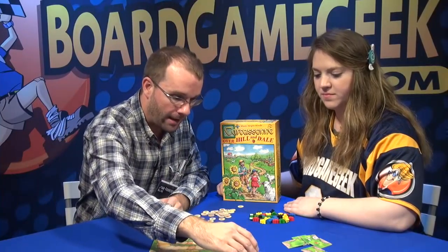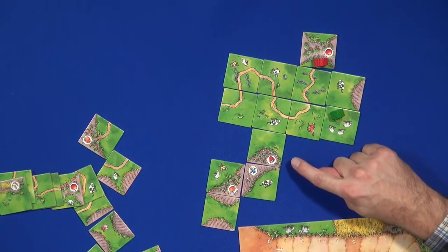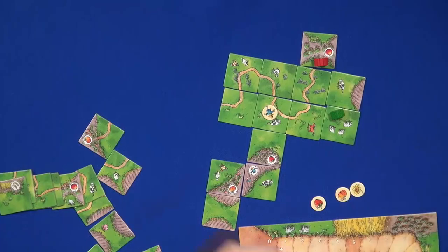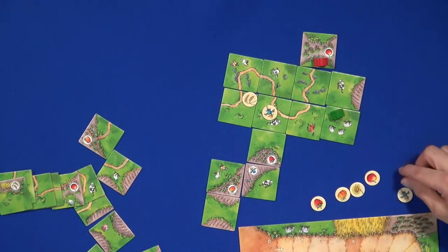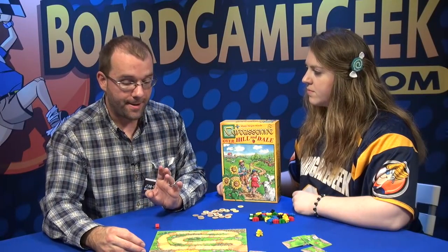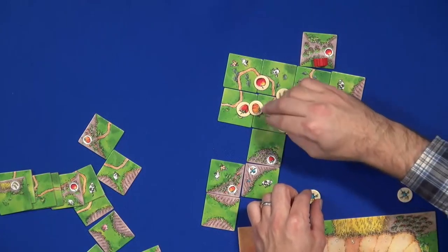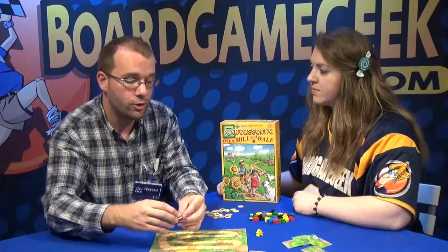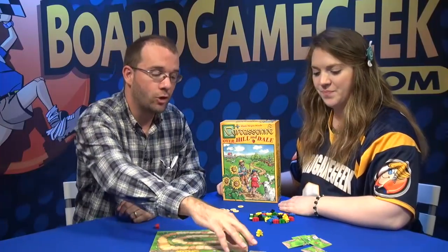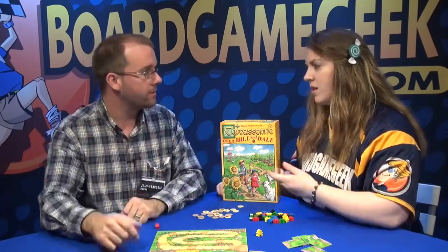The other thing where we can score points are the fields, and the fields are going to score a player two points per tile, much like cities. But they're also giving out little tokens — little crops. We've got strawberries, pumpkins, sunflower, apple and grain. And then the scarecrow. Each of these tokens is going to be one point at the end of the game. And if you have a set of five, because there are five different ones, then you score an extra five points. The scarecrows are jokers, so that gives you that last little edge. If there's more than one person in the field then the tokens are distributed starting with the current player and then the next one until they're all gone.